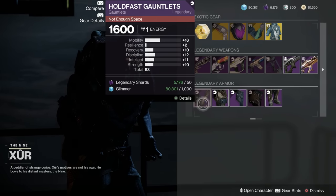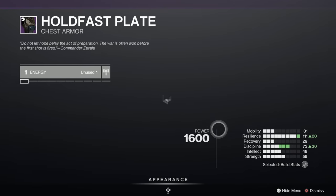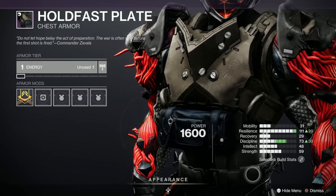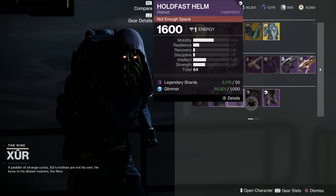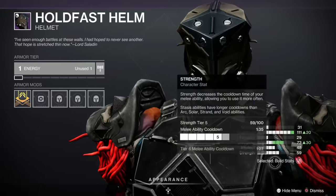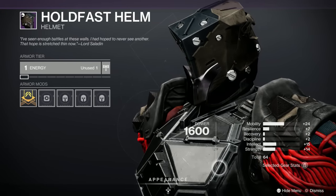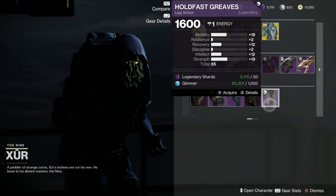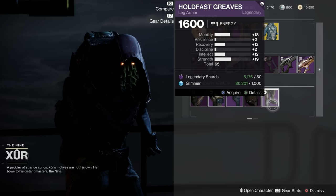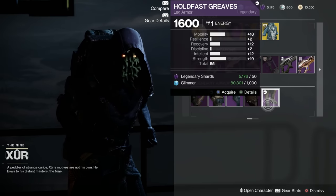And here we are with the Titans. The arms are 63 with 18 Mobility and very low Resilience — I wouldn't recommend that. The helmet has a big spike in Mobility again and rubbish Resilience, which is a shame. The chest also spikes in Mobility and Recovery at 64-65, but that's not where you want your spikes for a Titan.